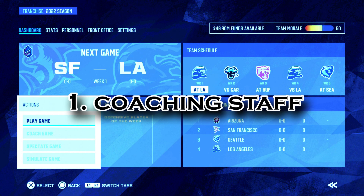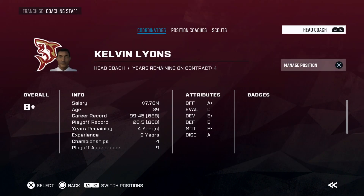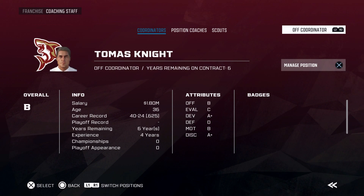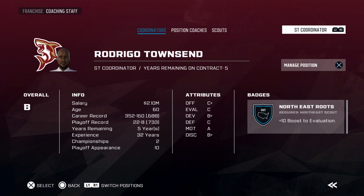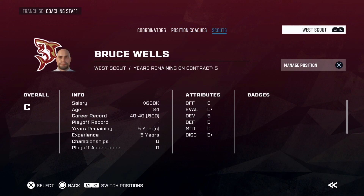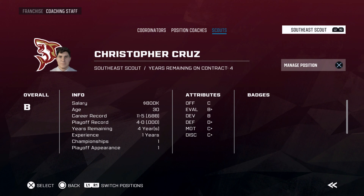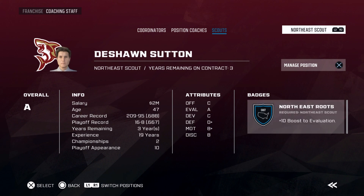Coming in at number 1 is coaching staff. This is what I have been waiting for — this is why I buy Access games when they drop new football content. Some games think football teams only have two coordinators — offensive, defensive — and a head coach, and let's be honest, that's just not realistic at all. Teams have those, but what about the other coaches? D-line, O-line, linebacker, DB, quarterback, running back, and more — and what about a special teams coordinator? Well, people, this game has it all. Those that I mentioned and a few more are available, with more to hire as free agents. This game, in my opinion, has the best franchise mode available on consoles as of right now — though we're going to wait and see what Maximum Football has to offer whenever that releases.